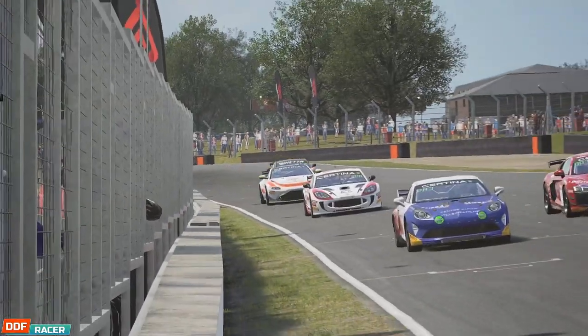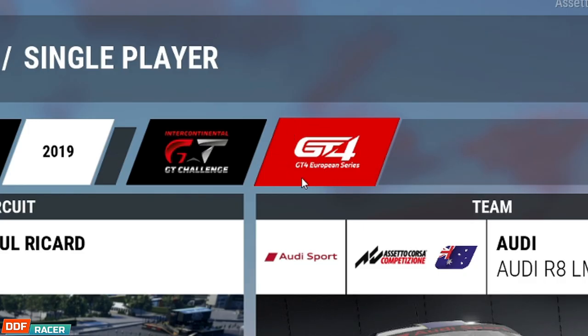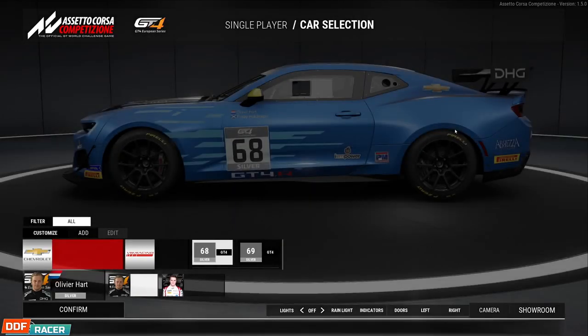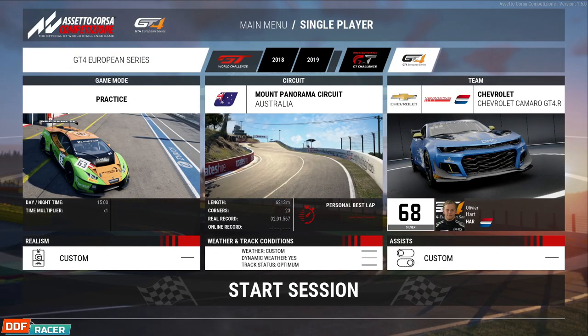However, before you even make it out on track, the first thing you notice is the difference in the menu system. Along the top of the screen, you now have a GT4 selection menu, much in the same way you could previously select from the 2018, 2019 GT seasons, or the Super Trofeo. Clicking on this GT4 button will take you to the GT4 car selection page, and the rest of it's pretty much the same. Not much need to report there.